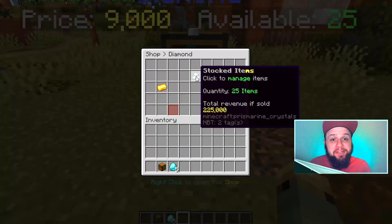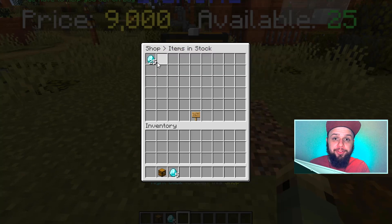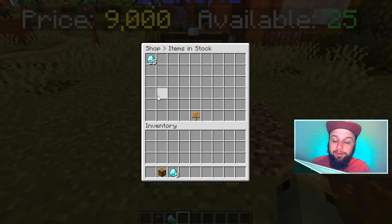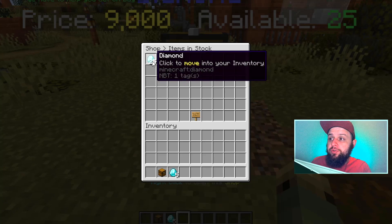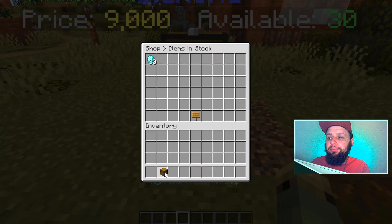We can click on the stocked items icon and see all of the diamonds placed inside. An important thing to know is that you can remove or put back items as much as you like, but you cannot put different items in that inventory. It has to all be the same type of item that you are selling.